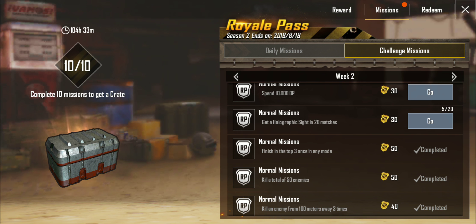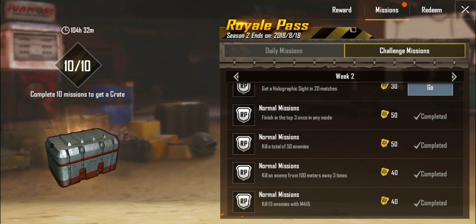Finish in the top three once in any mode — I would also do Arcade Mode because the matches are quicker, and if you play conservatively, it's pretty easy to get into the top three. Kill a total of 50 enemies — Quick Match Arcade Mode again, since it's easier to rack up kills there versus playing longer Classic matches. Even getting three or four kills in Arcade Mode is better than 10 kills in Classic that takes five times as long. Kill an enemy from 100 meters away three times — that's Sniper Training Mode, of course. Kill 15 enemies with an M416 — you could seek one out in Classic, or go for Item Heaven matches where it's a bit easier to find an M4 and get some kills.